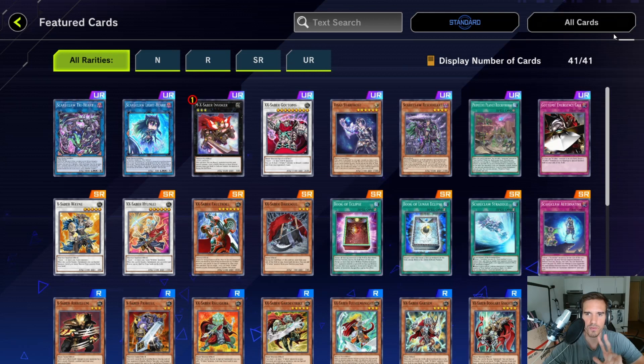The card you really want from this pack is Visas Star Frost — three copies. The Manadium deck only plays a small Scareclaw engine with one Reichard, one Reichphobia, and one Lightheart, though you could bump some of these up to two. For a pure Scareclaw build, you'd want Visas Star Frost plus all five ultra rares — five useful ultra rares out of seven total in the pack.